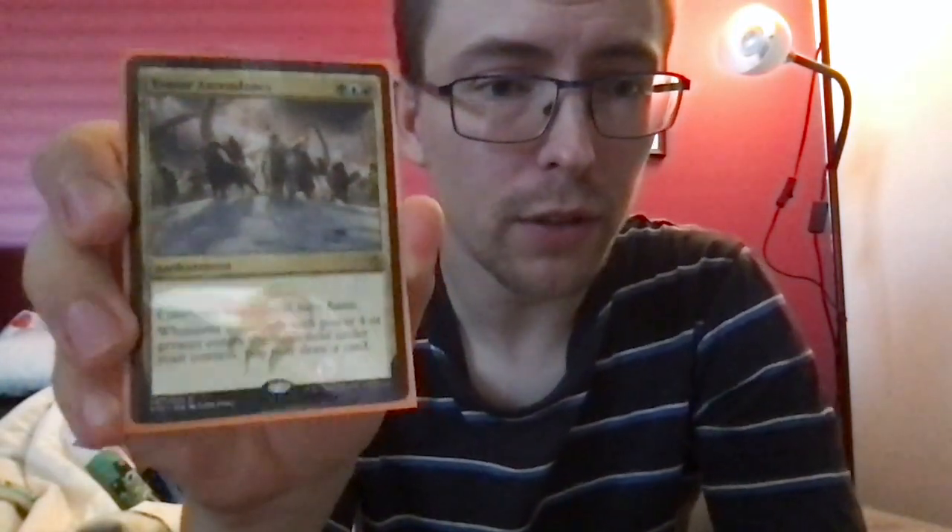Temur Ascendancy — green blue red for an enchantment: creatures you control have haste. And whenever a creature with power four or greater enters the battlefield under your control, you may draw a card. It's just a powerhouse of a card — it really helps the deck to work.